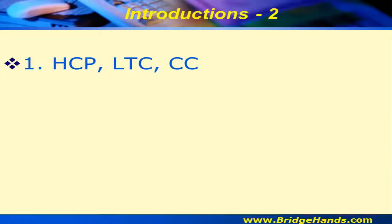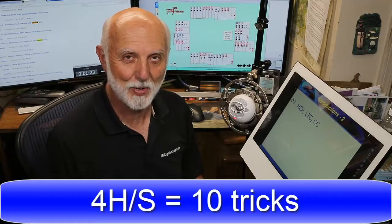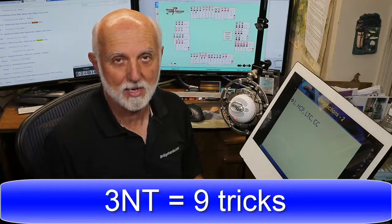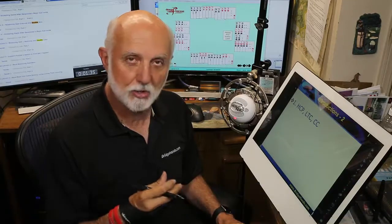We started off by taking a look at high card points and losing trick count when we have a partnership fit, a really good suit with quality of 9 or 10 or more, and cover cards — aces and kings as responder. To make a game in four of a major we need 10 tricks; in no trump we only need nine tricks.